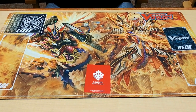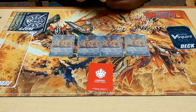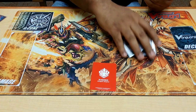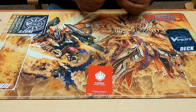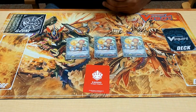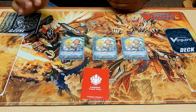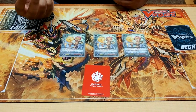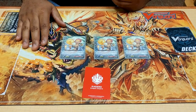Moving on to Grade 1s. For obvious reasons, 4 Protect the Orb Dragons — simple unflip PG. If you play Kagero, this is self-explanatory. Now here's a card which separates itself from regular Hand Trap Kagero builds — I run 3 Energy Flames, a Tonic. I know what you're thinking, but this goes off well with so many of the cards in this deck. When you retire something, you can activate its skill: put in soul, counter charge 2. I can't explain how many times I use this card to just have total field dominance overall.